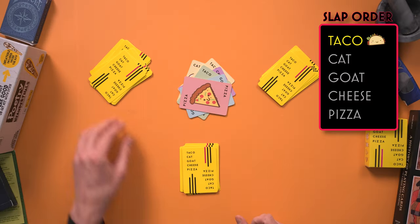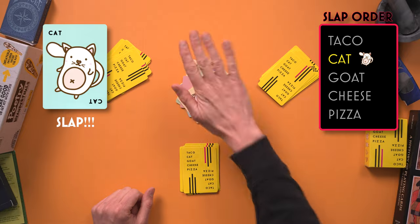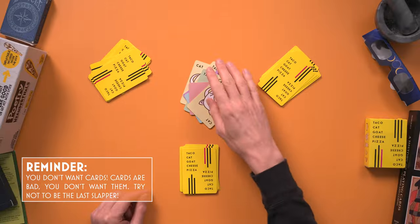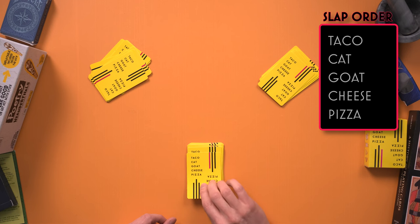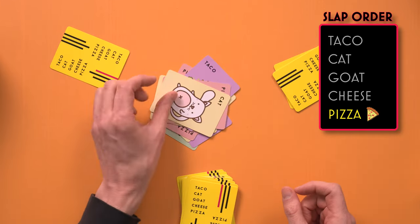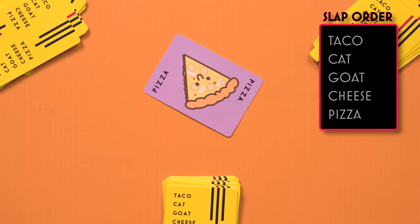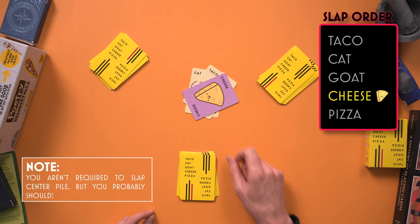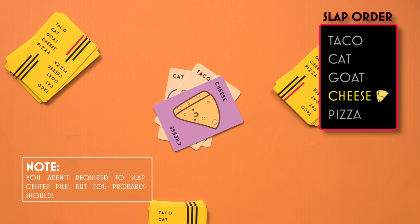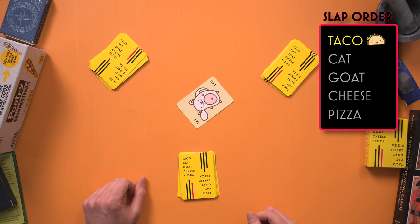So we've said cat and we see cat — now everybody must slap the pile, and the last person to slap gets the pile. If I was the last person to slap, I would get stuck with all the cards and put them at the bottom of my pile. I get to start the next new card: taco. After the last word, pizza, the next player repeats the mantra again with taco, then cat, and so on. If a player says their word — for example, cheese — and they flip over the cheese card, that's a match, and all players must slap their hands on the middle pile. The last one to slap loses and must take the whole pile. That loser resets the mantra by playing their top card as they say taco. Play continues until a slappable action is triggered again.